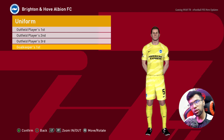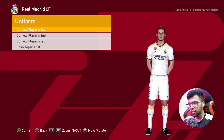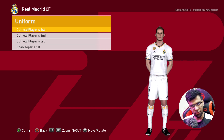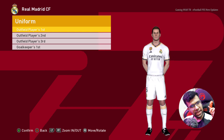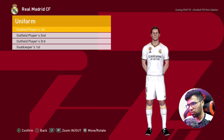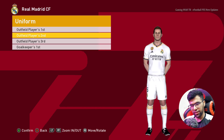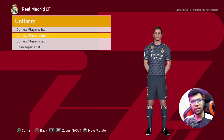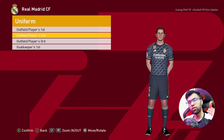Here is Real Madrid — this is the home jersey of Real Madrid. If you want to see the full list of this update, you will find it on my website. I am using right now the T99 patch, and this will also work on a Smoke patch. Here is the away version of Real Madrid.